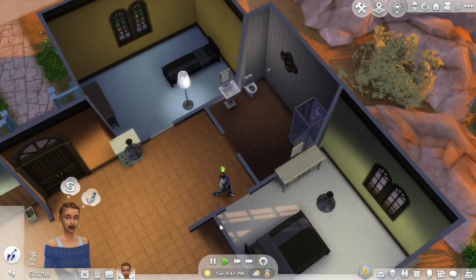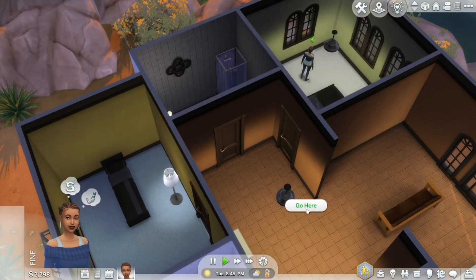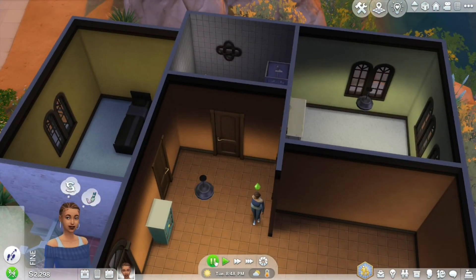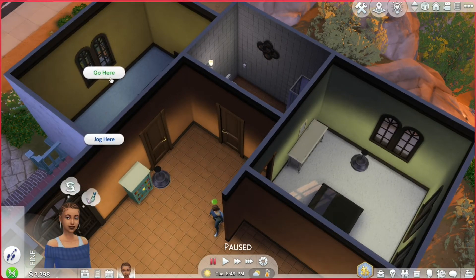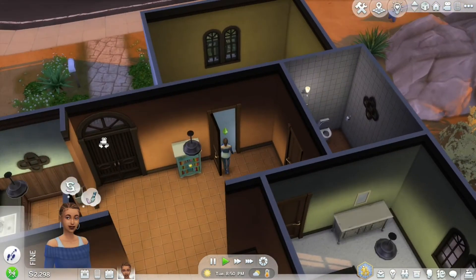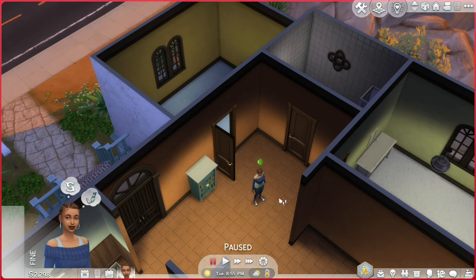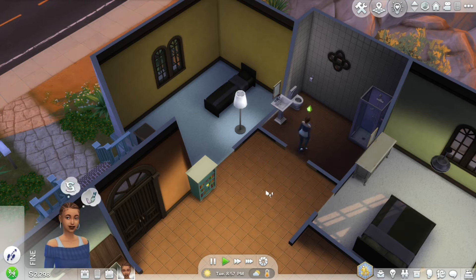I'm going to have her go in the bedroom and see if she gets locked in there too — it wasn't an issue about the bedroom, the problem was specifically the bathroom. All these bedrooms actually have the same door, but she can get out of them just fine. For some reason, when she was in that bathroom, she got locked in there.